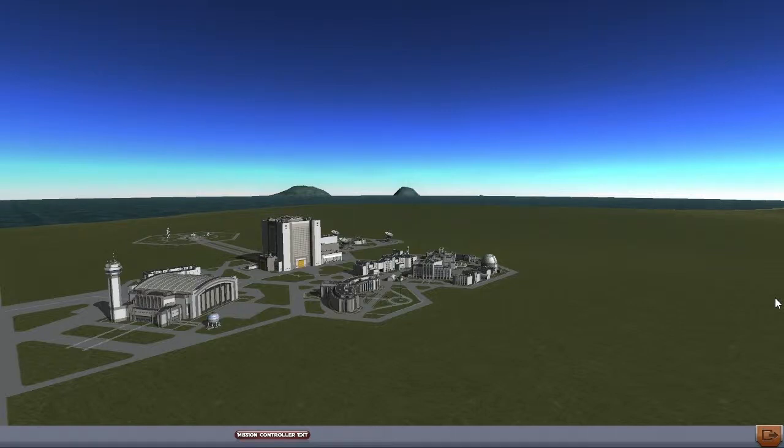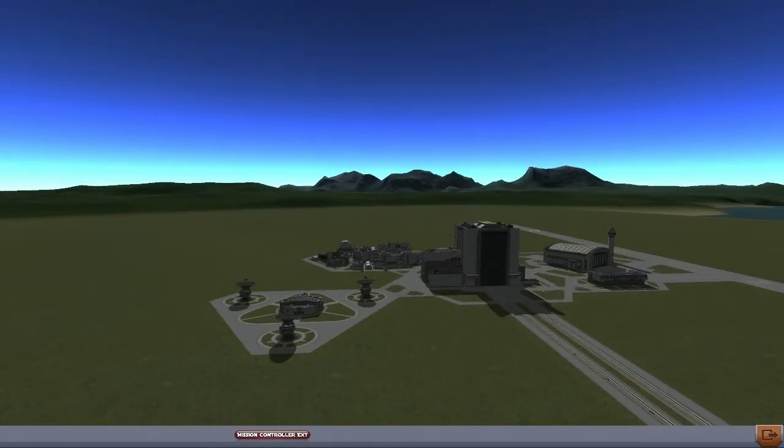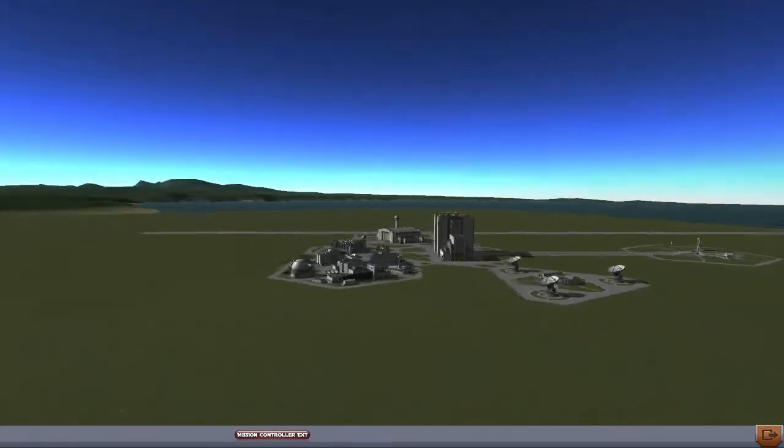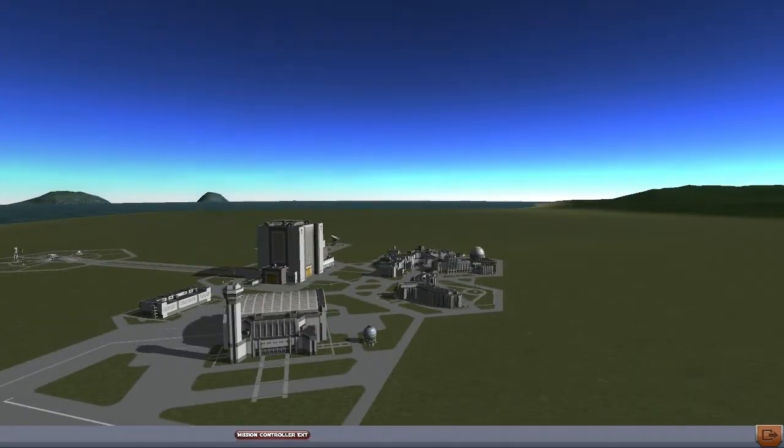Hello, Lorenzo here. Welcome back to A Mission A Day. Today we're doing mission 16. And before we proceed, a quick review of the state of affairs. As you can see, we are panning around the space center. This is something I completely forgot you could do, so enjoy this non-standard introductory view.